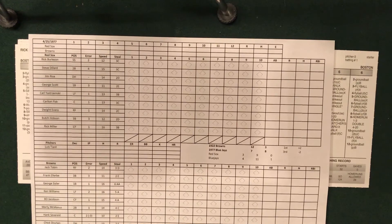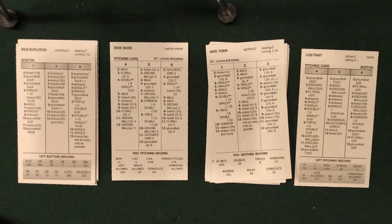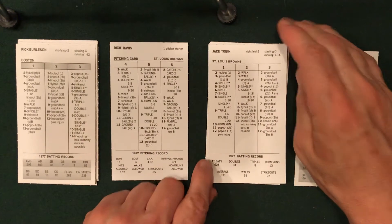For the 1922 St. Louis Browns: more of the same — Tobin leads off, then the big three of Sisler, Williams, and Jacobson, followed by Marty McManus, Hank Severide, Chick Shorten, and Wally Gerber at shortstop. On the hill for the Brownies tonight is Dixie Davis, their fourth starter, hoping to benefit from the offensive prowess of the Brownies' bats.